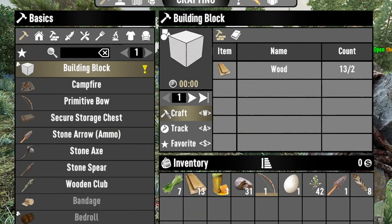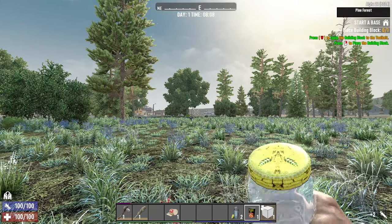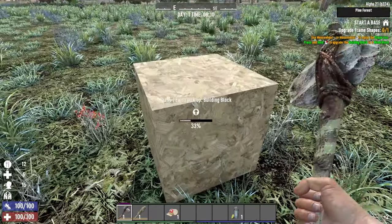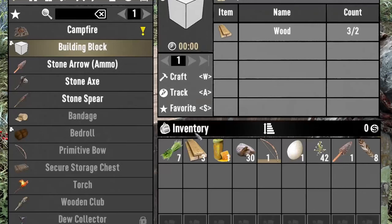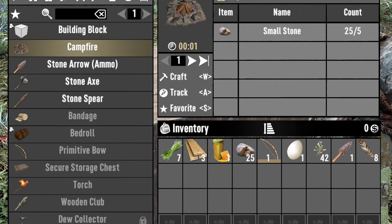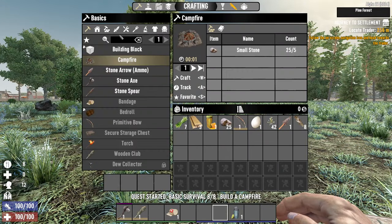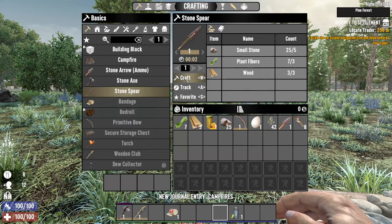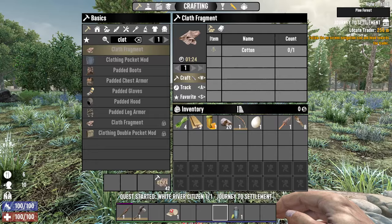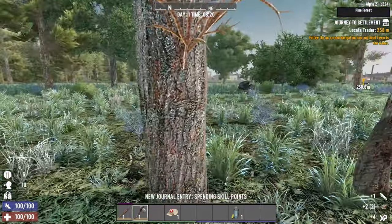Let me craft some arrows and a building block. I should place a building block, drink some water, and upgrade the block to wood using the right mouse button. It takes 3 swings with an axe, 2 with a claw hammer, or 1 with a nail gun, which I can acquire later. The only thing left is a campfire, which I can place anywhere to complete the tutorial. Meanwhile, my wood reserves are running low, so let's gather more from this tree.